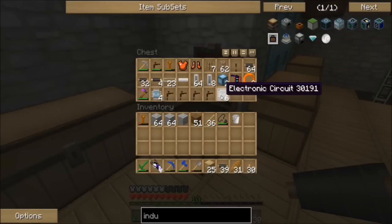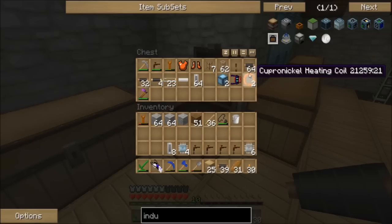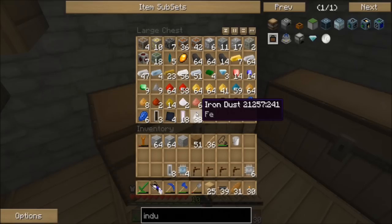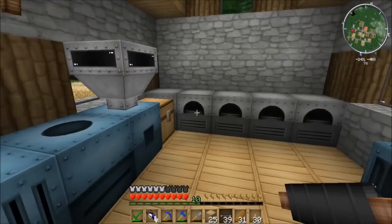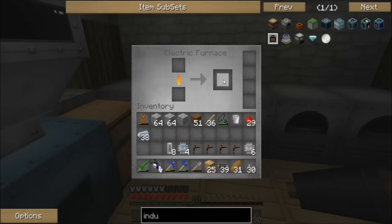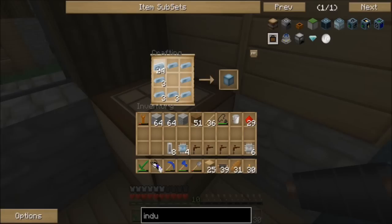I didn't remember the recipe, so I was prepping before I got on here to record. I know I don't need all of this stuff, but it's good to have it. We'll just take a half stack — I think I only need six redstone, but nonetheless. We need three machine blocks and also iron fences, which takes reinforced iron, just like you would build a normal fence.